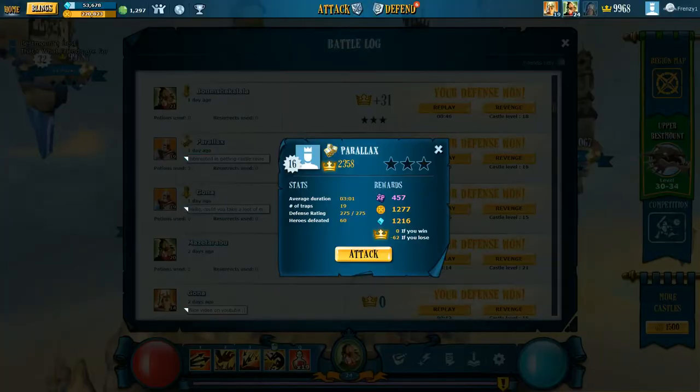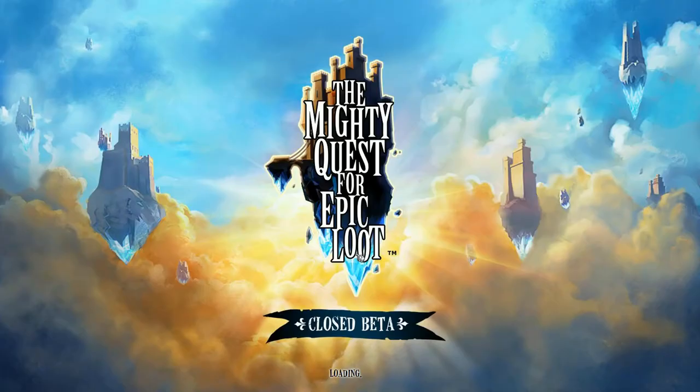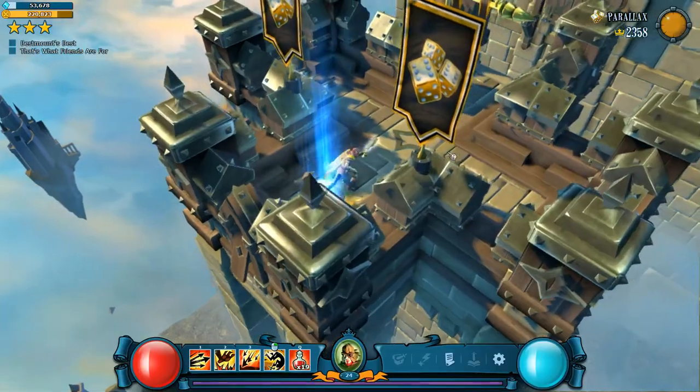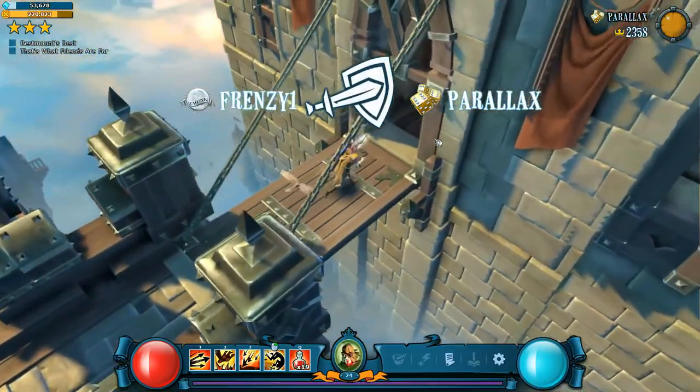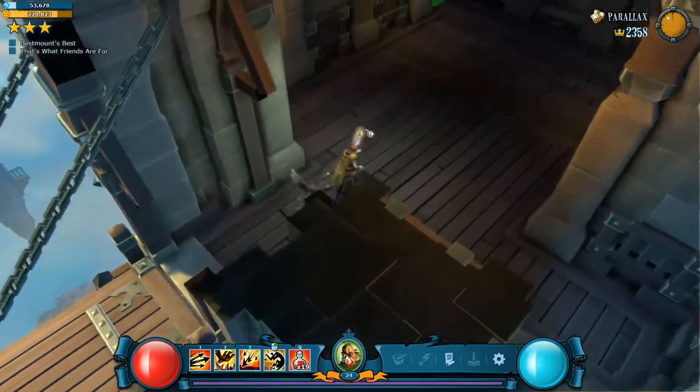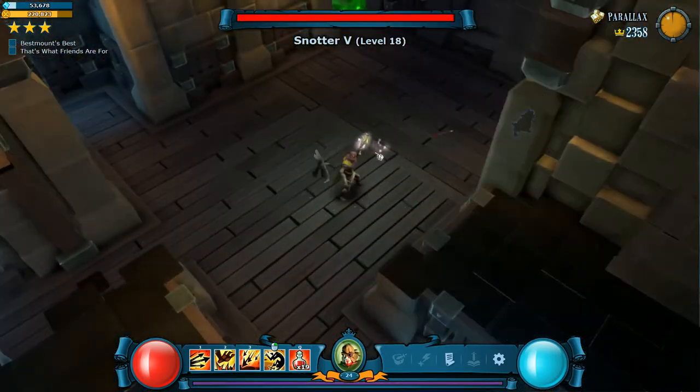Alright, and the third is Parallax. He has 275 defense points, so he pretty much has everything available to him. However, his castle level is only 16, so his creatures aren't quite as leveled up as they could be. This shouldn't be too hard of a castle for me to deal with, but for people around his level it's probably ridiculous. At castle level 13, he should have everything level 4 that he needs.